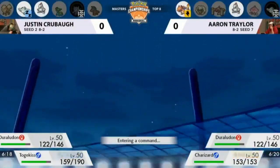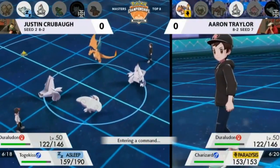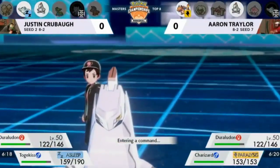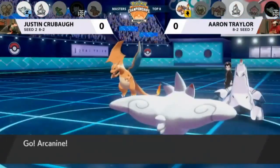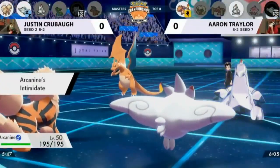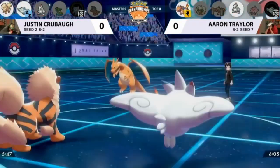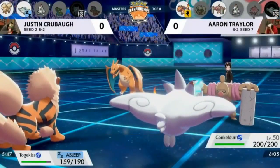The Togekiss isn't really doing much now. Aaron definitely wants to start dealing with that Duralydon — it has good options here, moving before Charizard. It could go after it with Thunderbolt, or try the Draco Meteor on the opposing Duralydon. He can afford to be less afraid of the paralyzed Charizard and work on its partner every time. The Intimidate helps a little, but getting Arcanine out to pressure Aaron's Duralydon is the real play here.